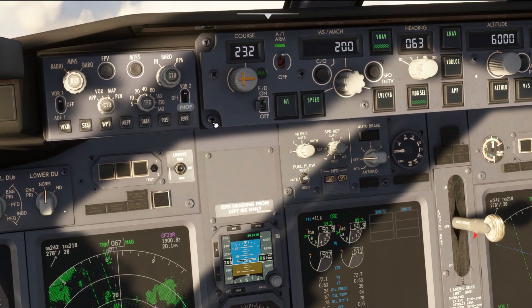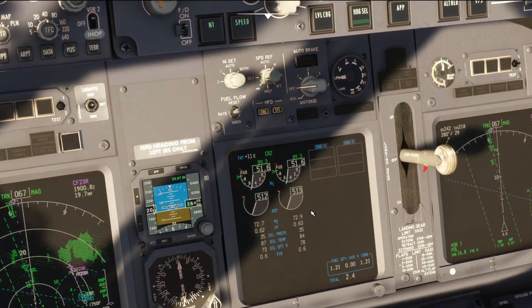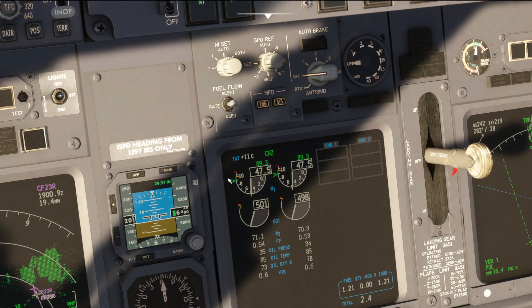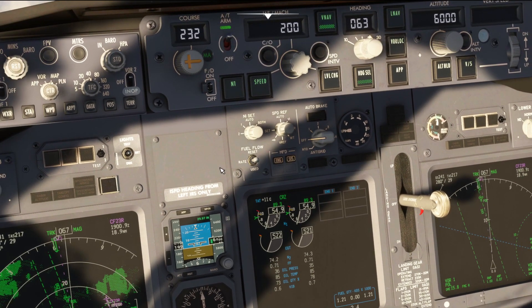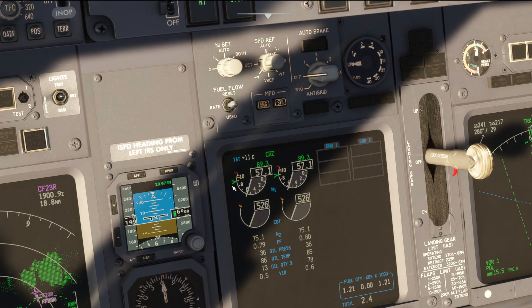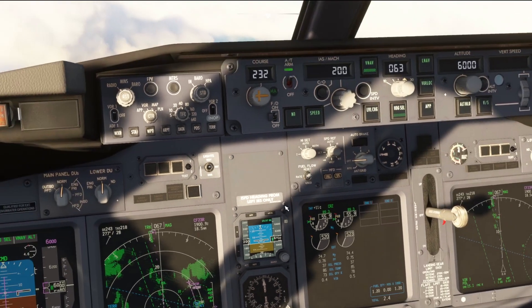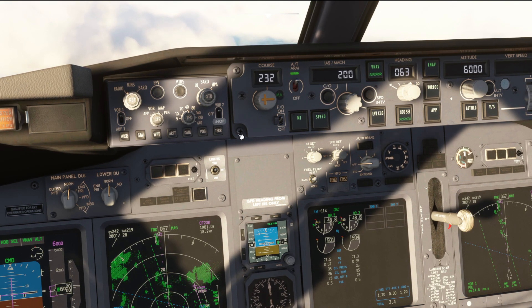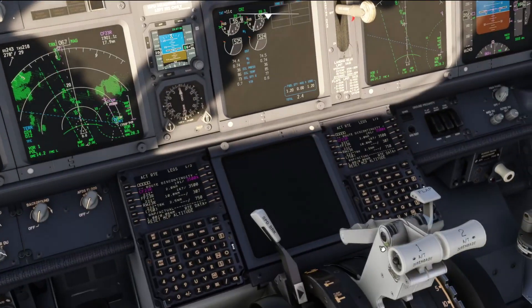If we press the TOGA click spot once to activate soft go-around, or the TOGA button inside the throttle unit, we're going to get a reduced thrust go-around — we're not going to get that N1 set to that green triangle. It's probably going to be around 70-80% N1 instead. If we press it a second time, we're going to get maximum go-around thrust — really useful for places like Innsbruck — and your go-around thrust will then match where that green arrow is. So: soft go-around = reduced thrust, one click. Hard go-around = maximum go-around thrust, two clicks of the keybind click spots or the TOGA button.